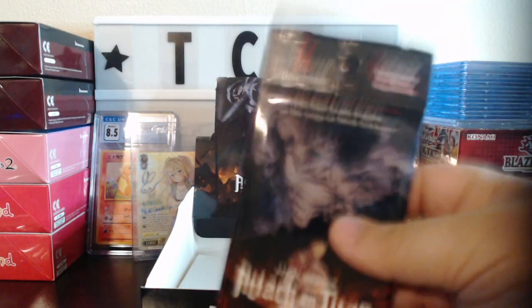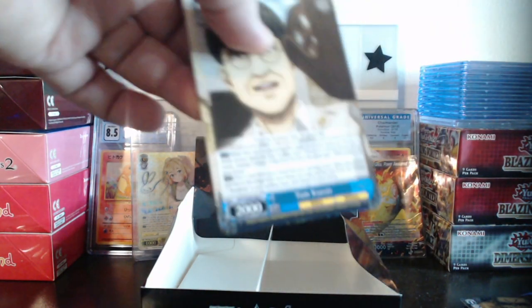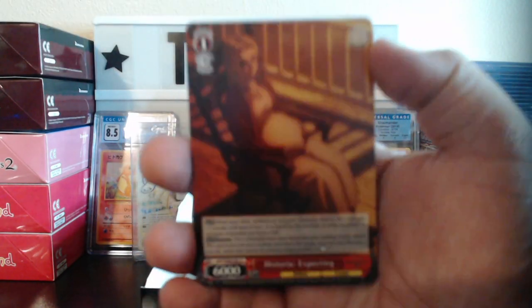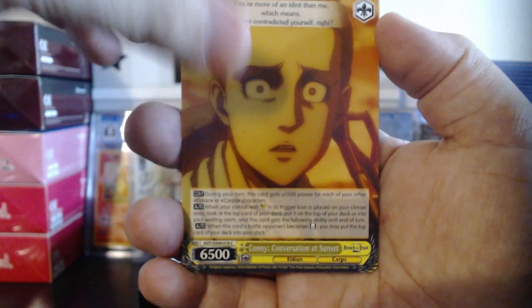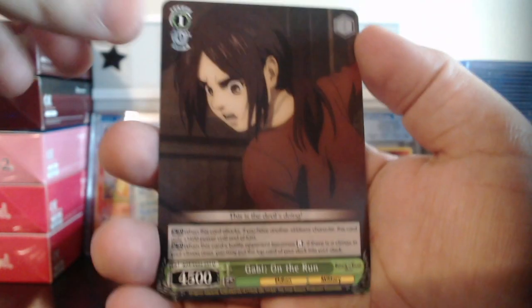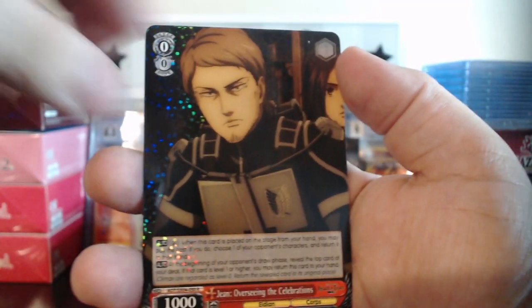This is the last pack out of this booster box — last pack magic! We have Tom, Historia, Connie, Falco, Falco Turning Point double rare — I think that's a new one for me. We have Gabi on the Run, Mikasa Providing Support, Jean Overseeing Celebrations rare, and the last card was Reunion.